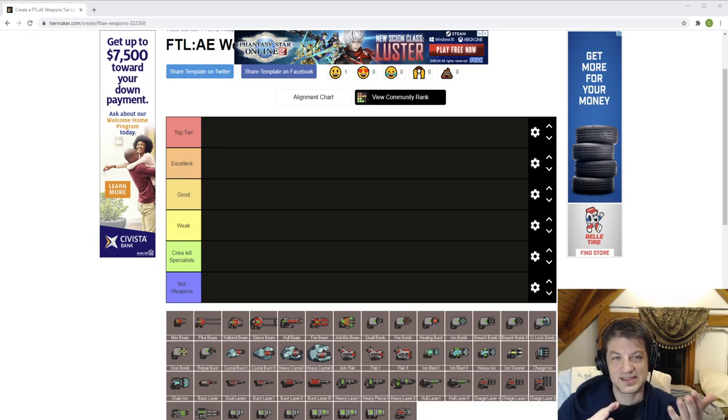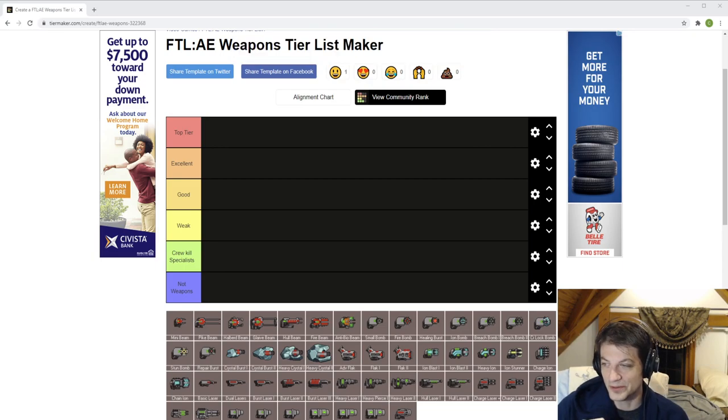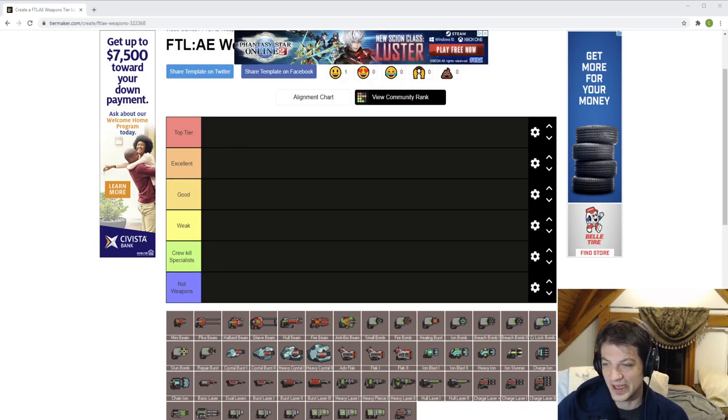Good weapons are a little more situational — it's either filling a specific need, like 'I'm just looking for shots so I guess this is okay,' rather than being universally applicable. A lot of this comes down to feel, but once we fill the list out you'll see what I mean. After good, we have weak weapons.